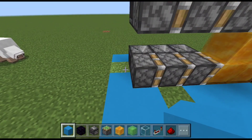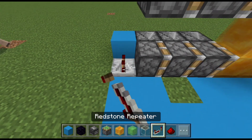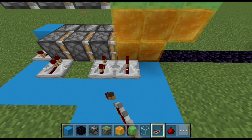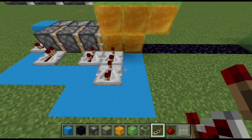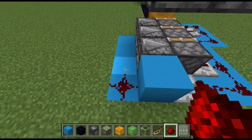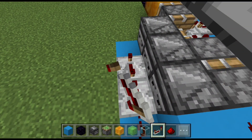For the other side, the redstone will be the same — the only difference is we are going from left to right this time. Max tick delay for the first one, no delay for the second one, followed by three ticks delay for the third one, two repeaters on max tick delay next to it, and finally one without any delay. Connect them all with redstone dust, have redstone dust in front of the block, a repeater without any delay, followed by two on max tick delay.